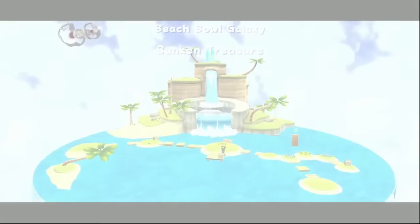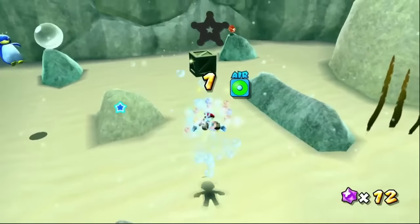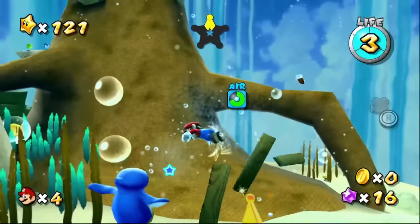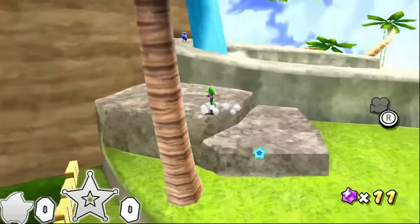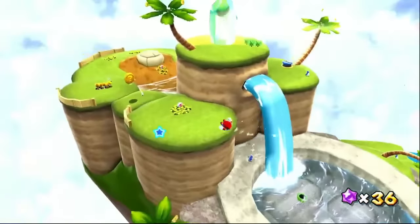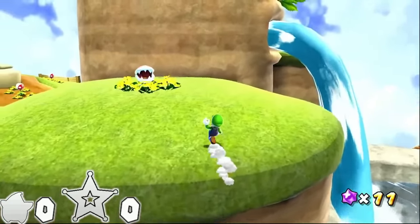Beach Bowl Galaxy isn't incredibly interesting overall, but the first star's Sunken Treasure has a nice launch star skip. Normally you'd collect star chips — a few are even in crates requiring a spin to break underwater, plus an added spin for the launch star. Instead, don't even touch the water and head to this palm tree. Backflipping gets you on top of the tree itself, but to reach where the launch star takes you normally, you must do a near position-and-angle-perfect triple jump to just barely grab the ledge of this cliff.